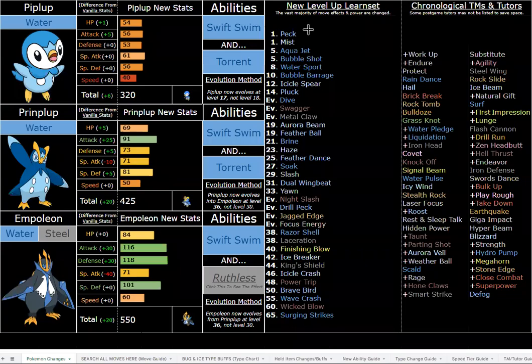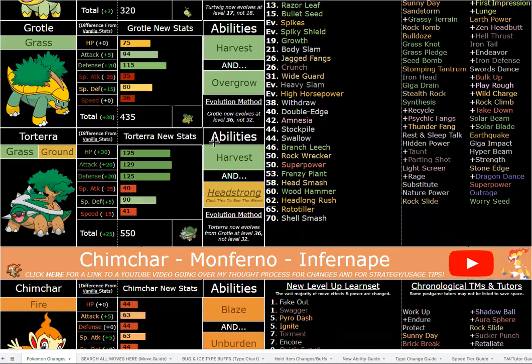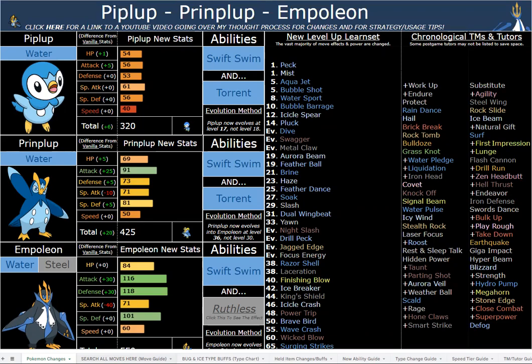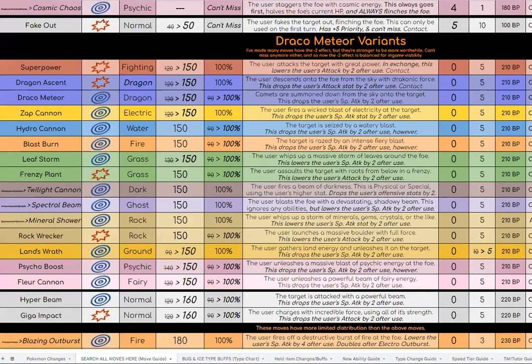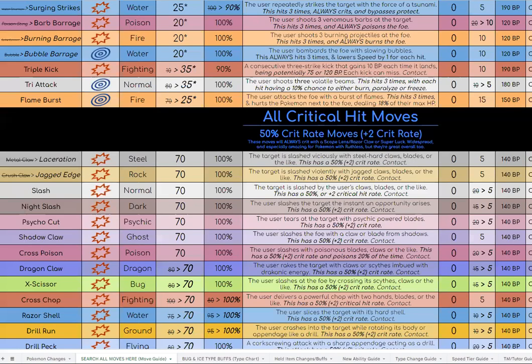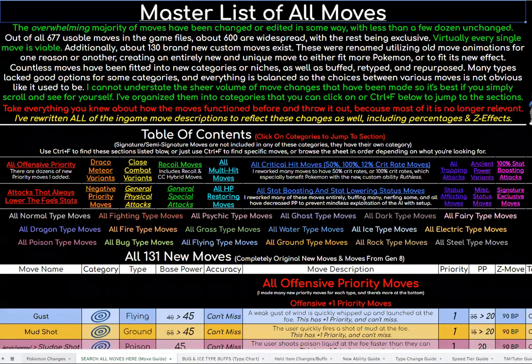Before getting into any buffs and changes, a quick disclaimer: if you are new here, welcome! Check the description down below — there is a link to a Google Sheet where I detail all of the buffs and changes in the hack in great detail. There's a move guide section where you can search all moves, and I have detailed every single move buff and change, because basically every single move is buffed or changed.